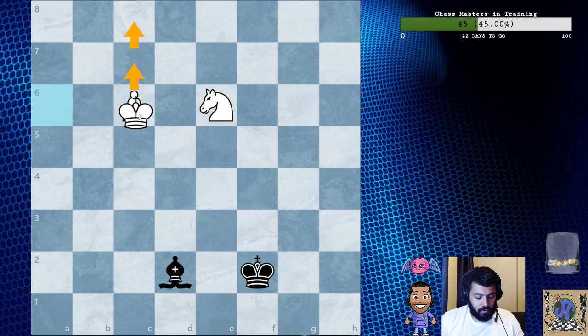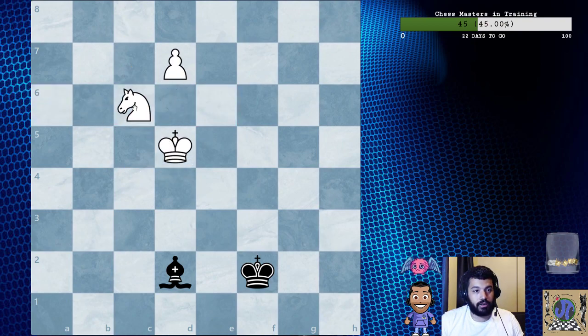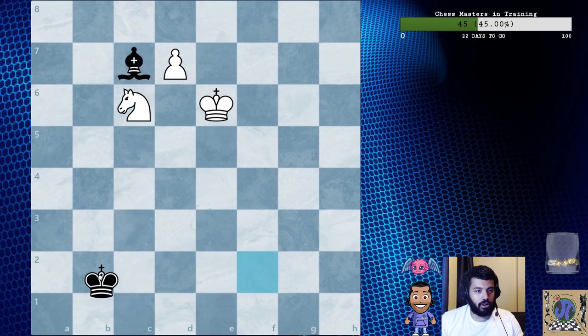There's a white king here, pieces here, a bishop here, and then the king is over here. With the king at a1 or b1, white would win. If the king were on one of these two squares, white would win.